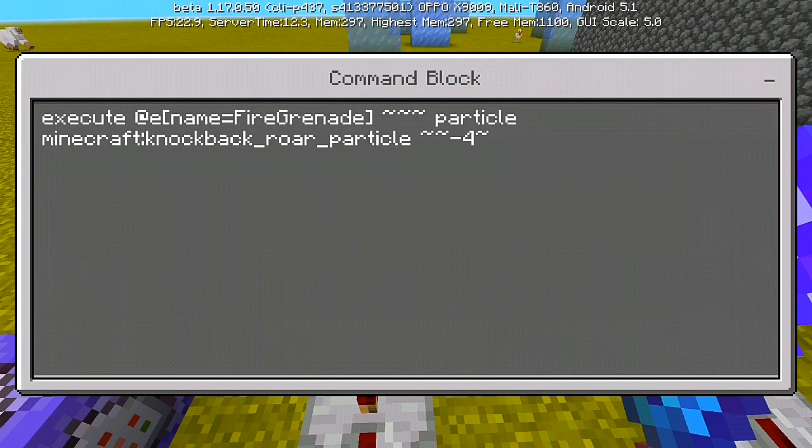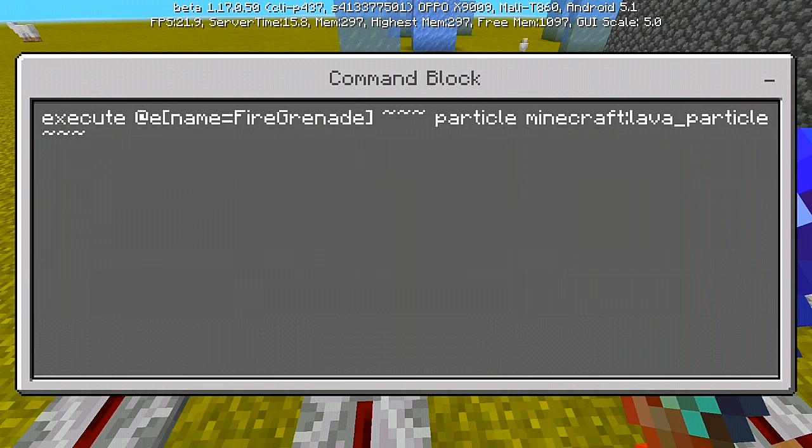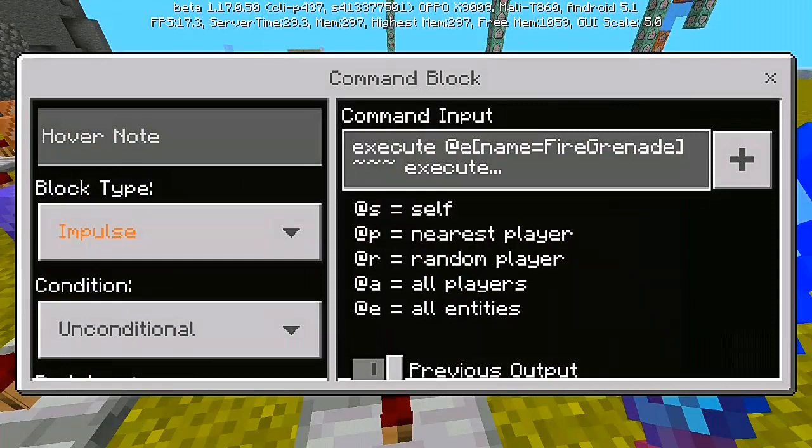For the third command: 'execute @e [name=fire grenade] ~ ~ ~ particle minecraft:knockback_roar_particle ~ ~2~ ~-4' — set it to 'needs redstone.' For the fourth command: 'execute @e [name=fire grenade] ~ ~ ~ particle minecraft:lava_particle ~ ~3~' — set it to 'needs redstone.' That's our fourth command.